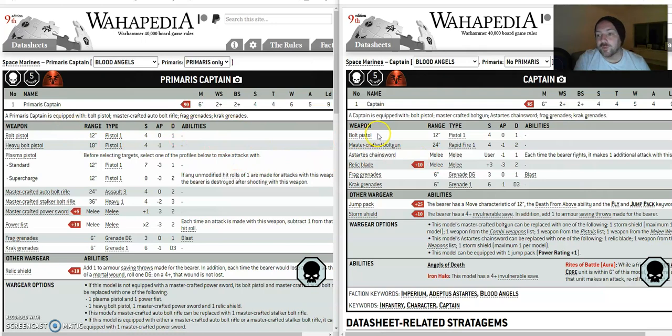I use the Primaris captain with the relic shield — they've got a plus four invuln — and I just couldn't get them up the board quick enough to do end damage.